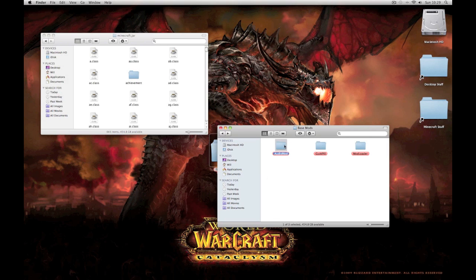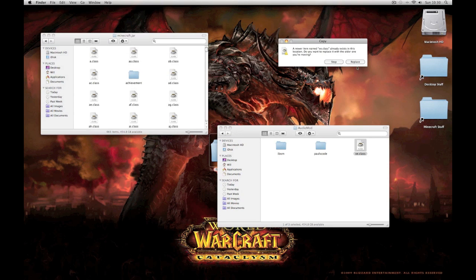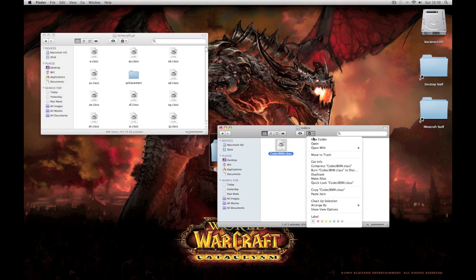That's the mod loader done. Now the audio mod: copy the EXE class and paste that into the jar, replace it. Then copy the IBXM and paste that into the jar. Then open up the pause code folder, open up sound, codex, and copy the codex IBXM.